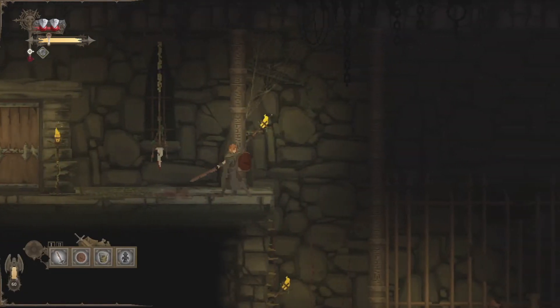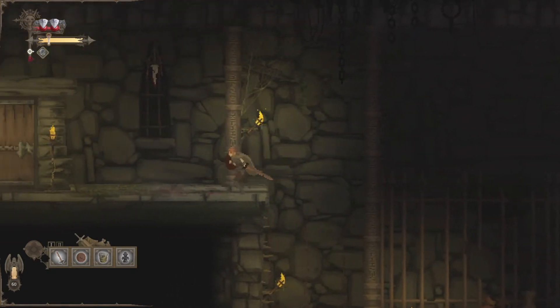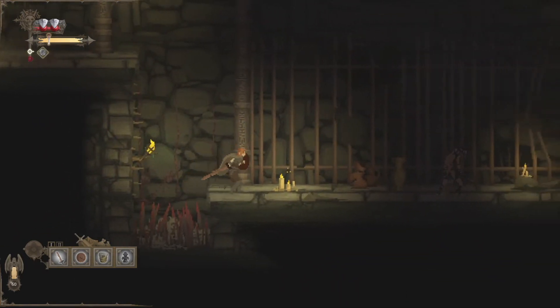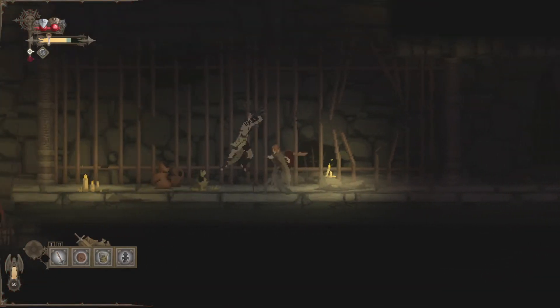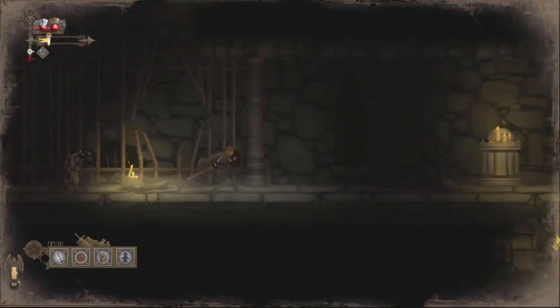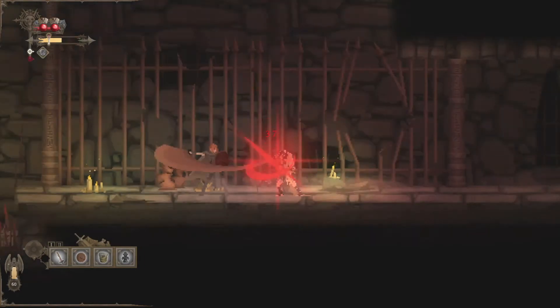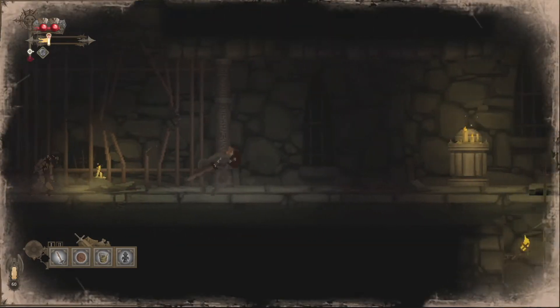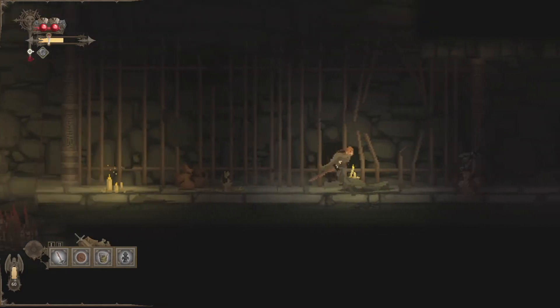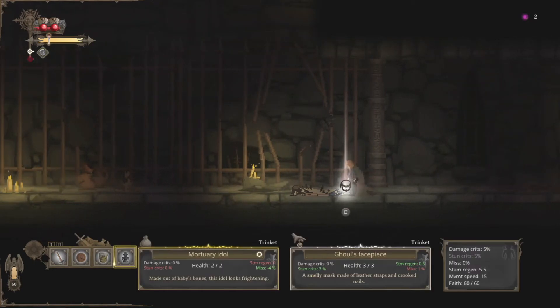Let's avoid this first trap. Checking below, we can see a very bloody spike pit — we definitely want to avoid that. I want to be safe and roll off. Oh, and I almost went right back into it. Okay, here's an enemy. That is much more dangerous than the very first enemies we encountered. We should make much more use of the shield. Looks like we're still doing about 25-26 damage per swipe. That enemy is down and it looks like he's dropped a ghoul's face piece.